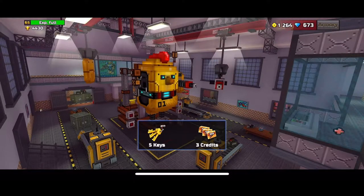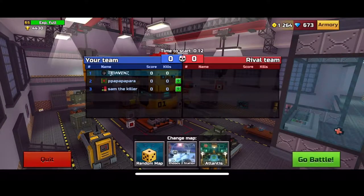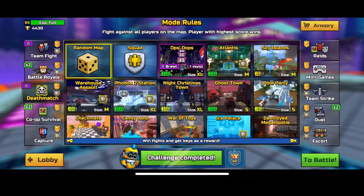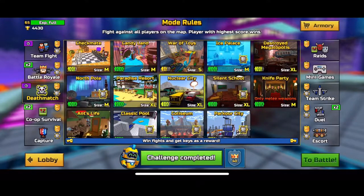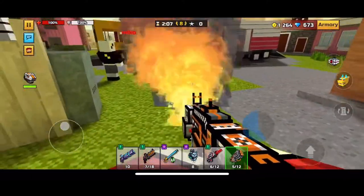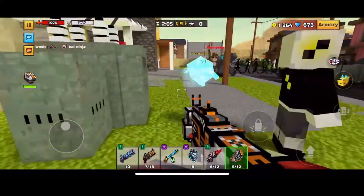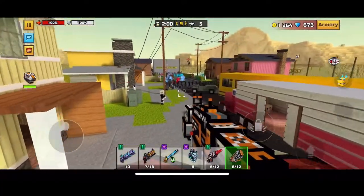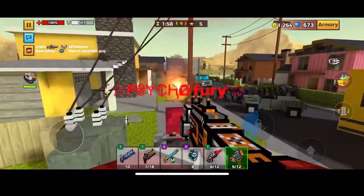That second team fight game was better than the first — I definitely liked it more. Now let's do deathmatch on Nuclear City. The only thing with Nuclear City is that three-cat spammers basically love this place, so if we die a lot it's not my fault. We'll blame it on this guy named Miko — just kidding. Imagine if this kid was watching the video, that would be funny.